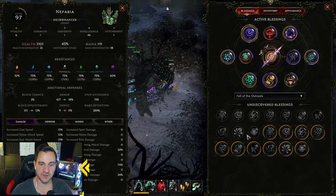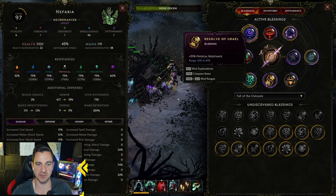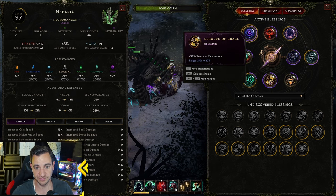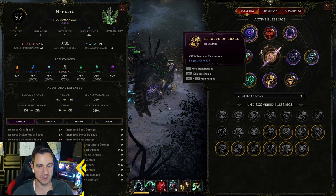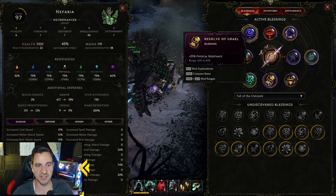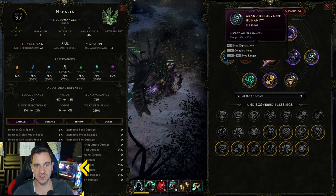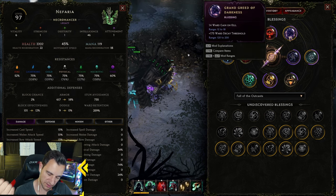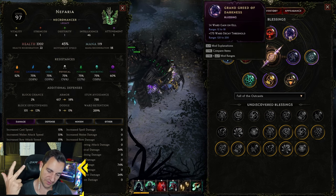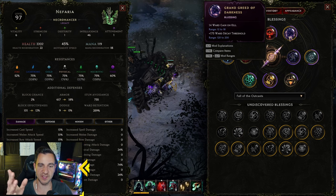For the Blessings, with the new build it's easy to change them. What I do with Blessings is go for resistances — that's the best thing, because they can go up to 75% in empowered ones. Physical Resistance, or all resistances. I always go for Void, Physical Resistance, and Necrotic or Poison, because these are on the same timeline. These three I always get with Blessings.